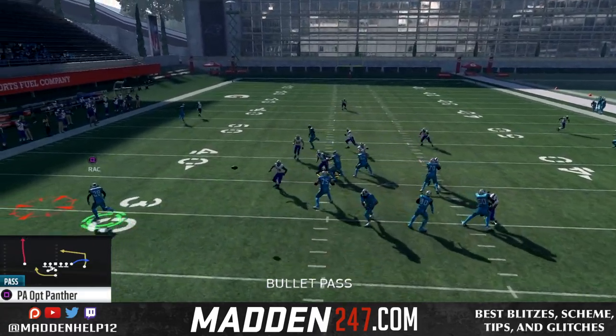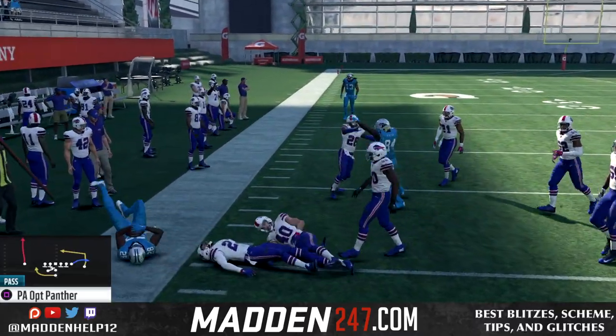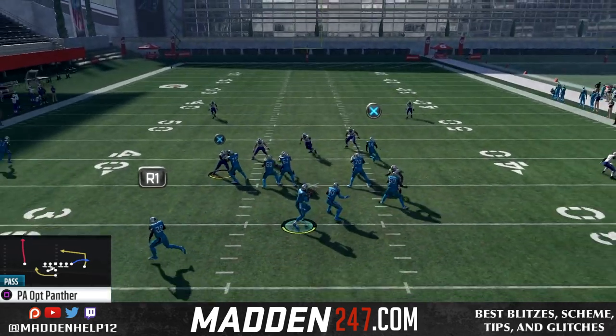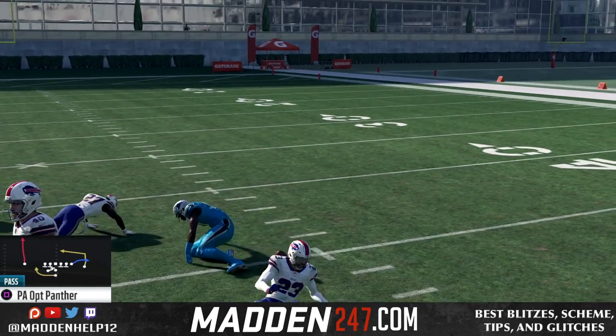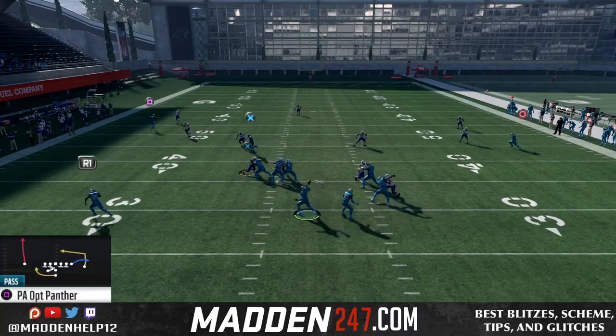Not this specific route, but this action-specific route torches man-to-man. The straighter dig route is a little bit better overall, but this one is better against man-to-man coverage and will absolutely torch it. You see here they get that speed boost and we're able to dot them up and get them out of man from this formation, because they also have to cover the tight end coming across the field.